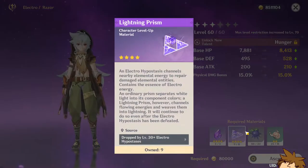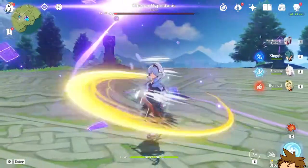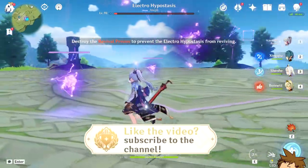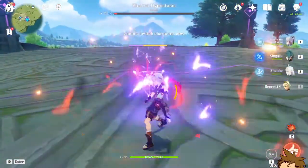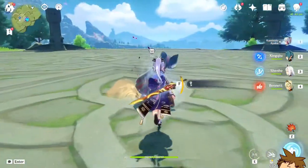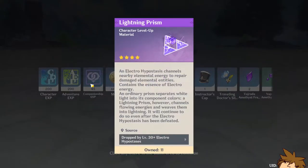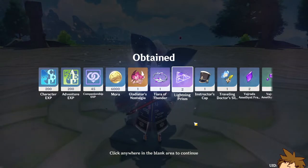Now we do need to grind a little bit more of the lightning prisms, which shouldn't take too long. We used a little bit of an Ayaka team there. Ayaka is really good for this one. Please give me three — I think three is the maximum. We got two, kind of unfortunate, and we got an artifact that's completely bad, but let's go again.